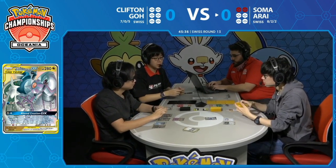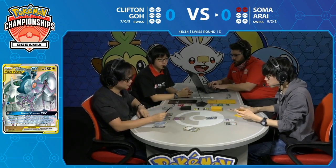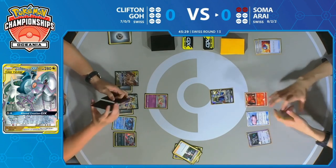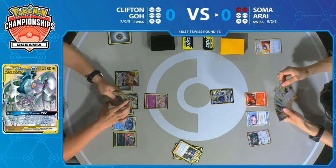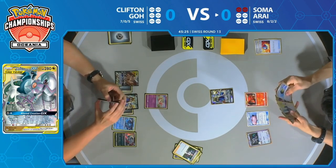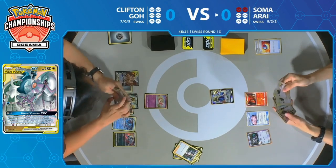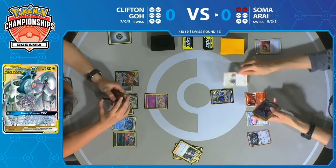It looks like we're going to continue the turn with Intrepid Sword, which found an energy that can be attached to Zacian V. That is the attachment on Zacian V before Soma gets to take his second turn. Right away we see a Slugma come down onto the bench from Soma, which means we're going to start to see a little setup here.